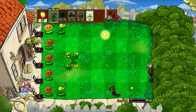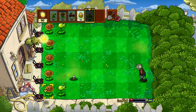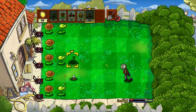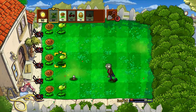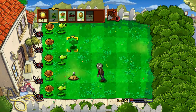I'll show you the potato mine now — it's not like what a pea shooter does. The potato mine is this little thing which pops up, and basically when the zombie stands on it, it goes boom. And as you can see, it just popped up.